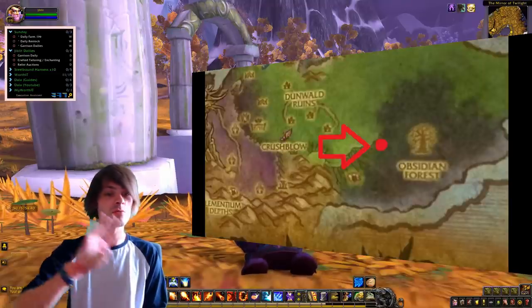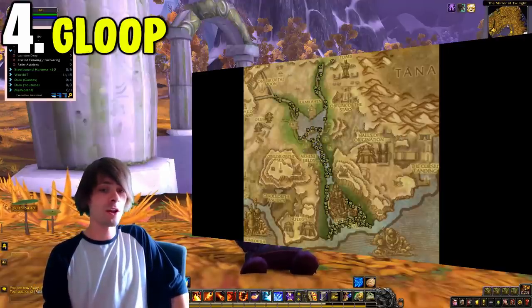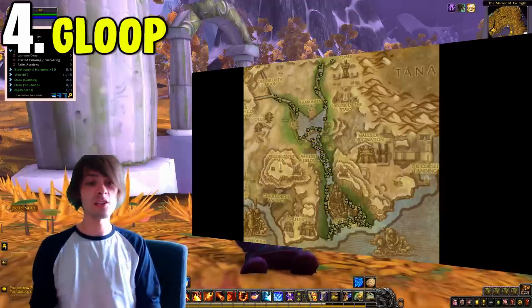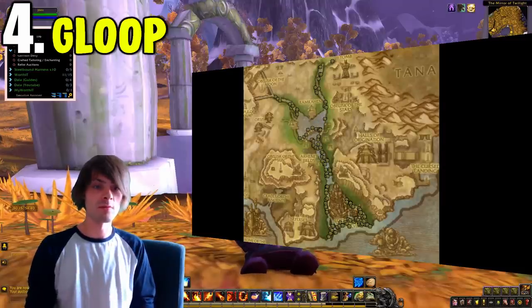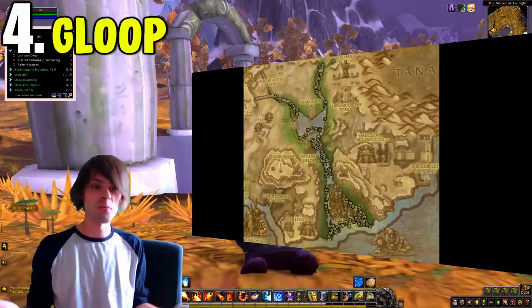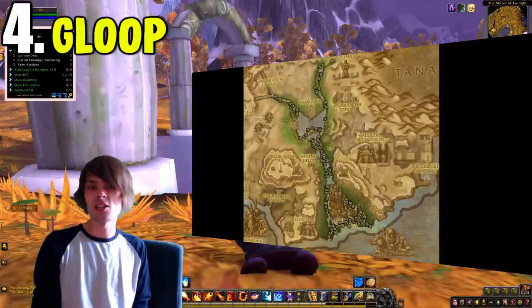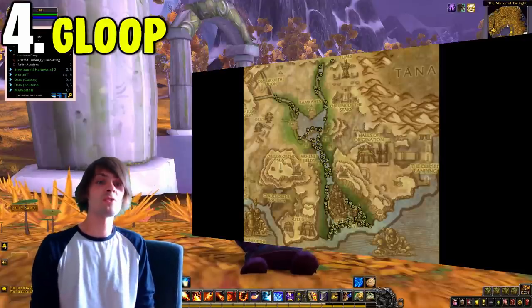Coming in at number four is the Gloop battle pet. To farm Gloop, fly over to Uldum and make sure your Ends of Invasion events are up. All you have to do is fly over there and start fishing in any of the pools for Void Fin and Malformed Gnashers — basically any of the fishing pools dotted around the river where you would normally farm Whiptail in the regular zone. Flying up and down fishing up pools has a chance of dropping a battle pet called Gloop, which can be sold on the auction house for a very pretty penny. I didn't know about this drop from these pools until recently — I've missed out on some gold there.